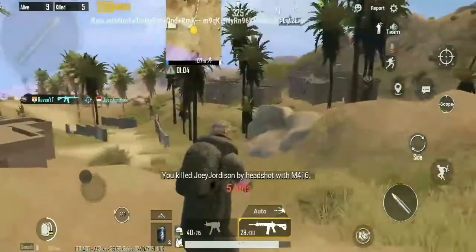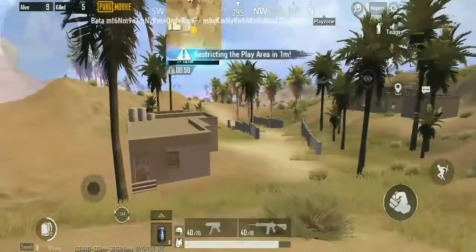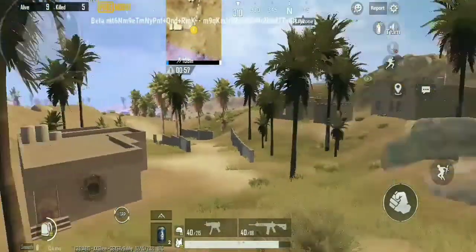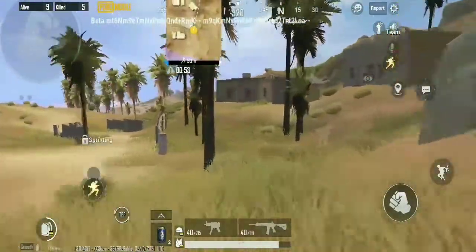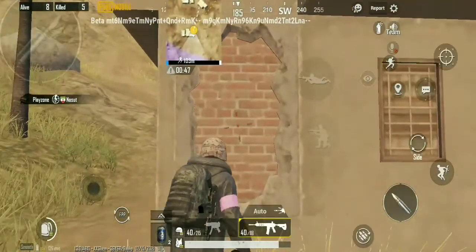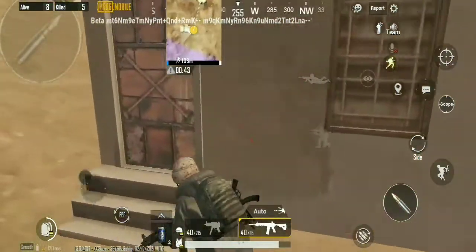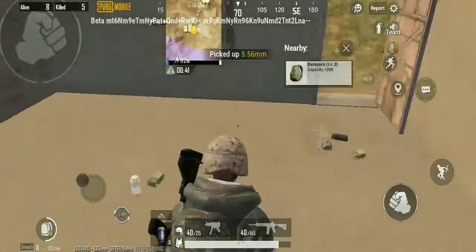PUBG has added a new throwable weapon called the sticky bomb. This weapon can be used to kill enemies and to destroy walls. You can destroy walls like this — just stick the bomb to the wall and wait for six seconds until you hear a phone ringing sound.